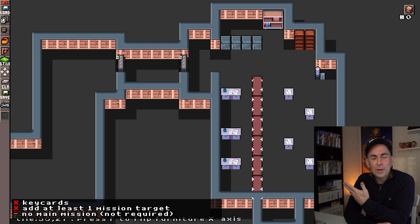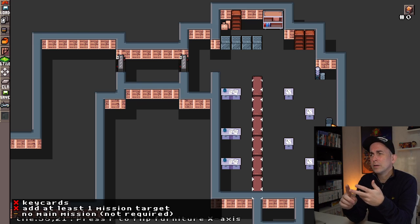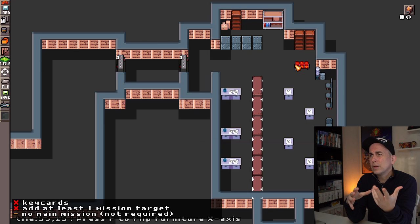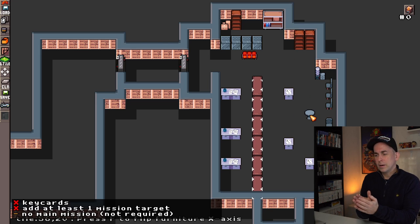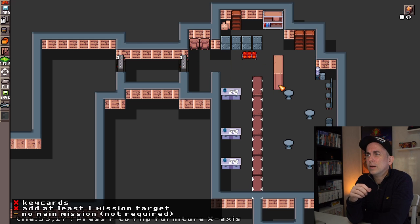I don't go in with a rigid plan, just a general idea of what I want and how it should flow. Then I do some playtest sessions. In existing levels I've already moved rooms from one place to another because the flow wasn't right. Things like disabling the power or security cameras — you want them in the right order and right location so the player really has to make decisions while playing.